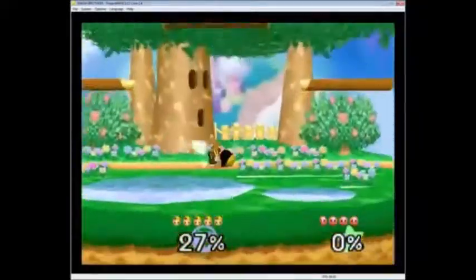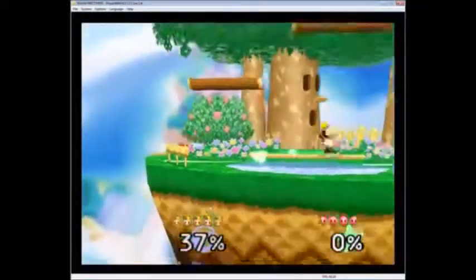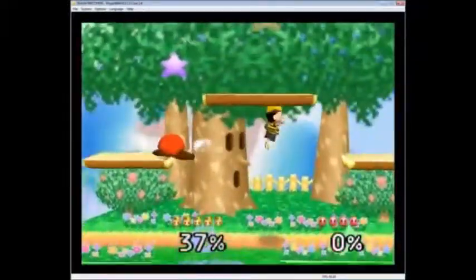Ness has a really strong forward and back throw, one of his best kill options. There we go, there's the first stock.